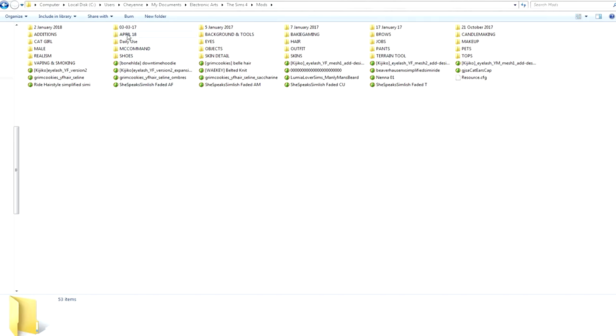I normally organize my game using individual folders per month rather than putting everything into category folders. I download something new, put it in a folder of the month, test it out, and if I like it I'll move it to the right place. If I don't like it, at least I know which one is the latest downloaded and can identify what's faulty. It doesn't take much effort unless you have a huge amount of CC.